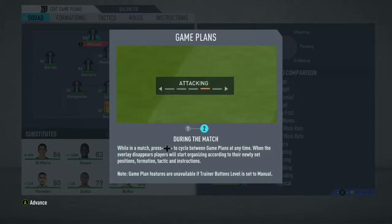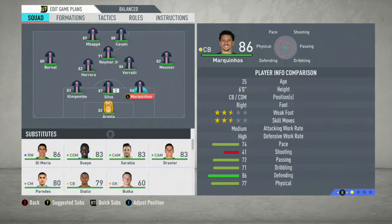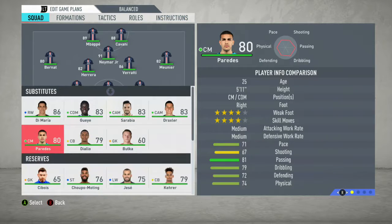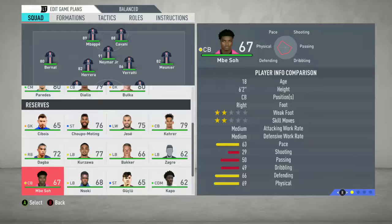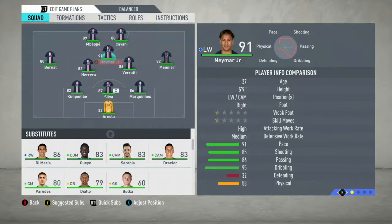I ended up randomizing into PSG, and I wanted to play Liverpool — I did that on purpose just for curiosity's sake. We've got a 3-4-1-2, an interesting formation with two wingbacks. Mounier's a beast, so is Neymar, Cavani, and Mbappe. This team is an offensive powerhouse. On the bench we've got Di Maria, of course. Team looks pretty good.